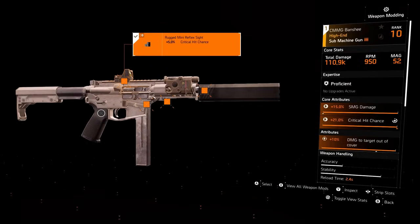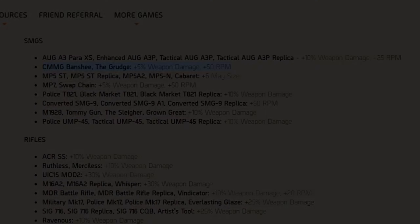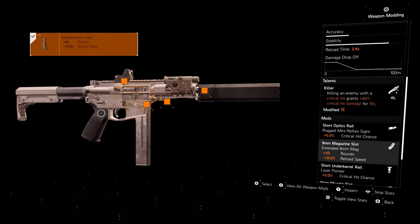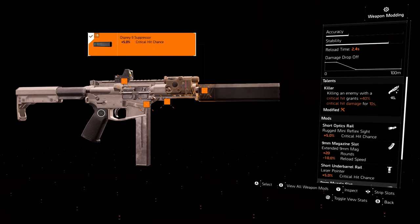Starting off with the primary weapon, we have the newly buffed CMMG Banshee. It was buffed by 5% weapon damage and got a 50% RPM increase, taking it from 900 RPM to 950. The talent we have is Killer — kill an enemy with a critical hit grants +40% critical hit damage for 10 seconds. The attachments are: 5% critical hit chance on the sight, 20 extra rounds on the magazine, 5% crit chance on the laser pointer, and 5% critical hit chance on the muzzle.